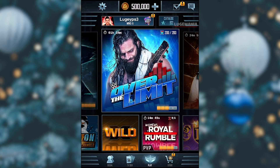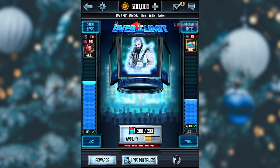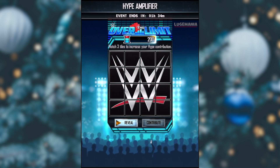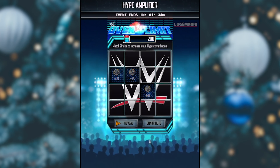There is also an Over the Limit option to watch an ad to remove the lowest multiplier. It'll just get rid of the plus 5s so that you don't have to pull those, and you can get plus 10, plus 25, plus 50, or times 2. I got rid of the ad so you guys didn't have to sit through it. It shows you the plus 5s and they are X'd out so you don't pull any of those.